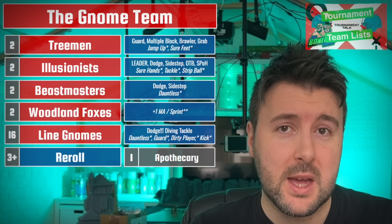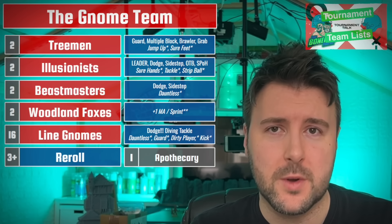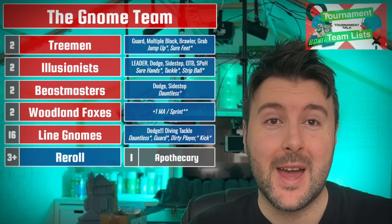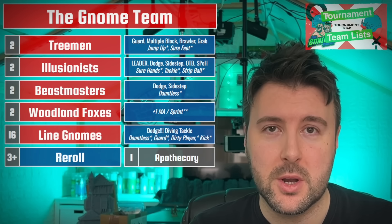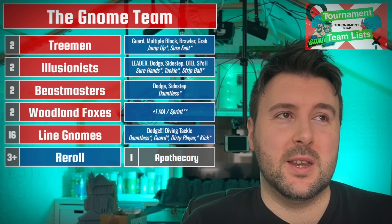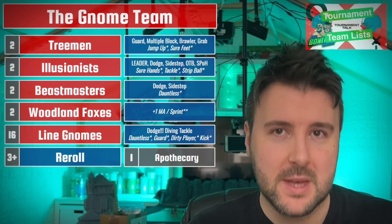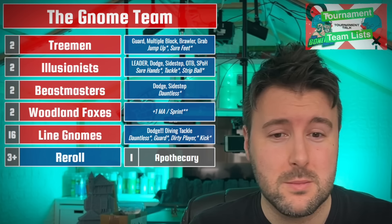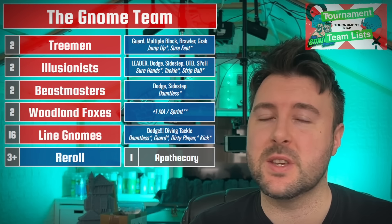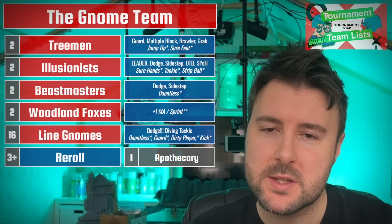An Illusionist does get Leader on a primary, so if you're building your roster and want an extra re-roll because you spent the money on a big star player, you can absolutely fit one of your team re-rolls on an Illusionist. But be prepared to keep that Illusionist safe for the game. This is not like chucking Leader on a Troll for a double - the Illusionist is going to be in combat and he's going to get hurt. While a bit risky on a stunty team, Leader will save you 50k, which is another gnome.